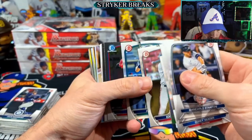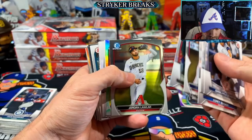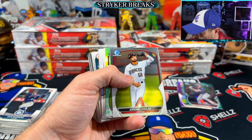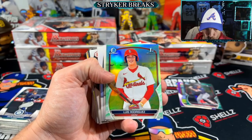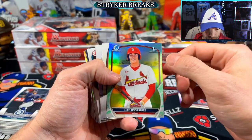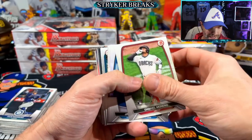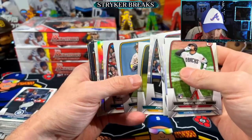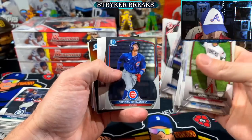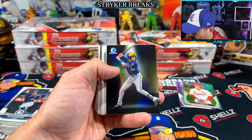On to stack number two. Looking for oranges - I'm interested and kind of curious just to see how many oranges typically come out of a box or a case. Luis Rodriguez, first for the Cardinals. He's ripping a case PC. Shen Hernandez - there we got the spotlight card.